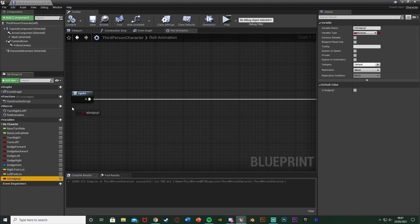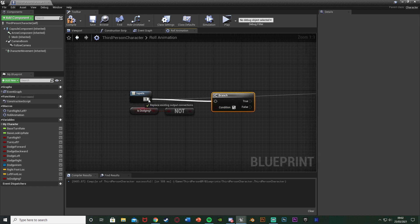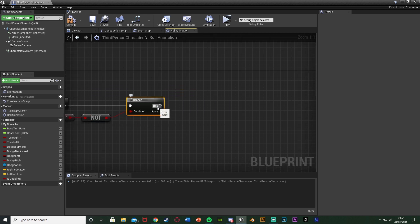Drag and drop to get "is dodging", then get a Not Boolean — so if we are NOT dodging — and that goes into a Branch (hold down B, left click). Connect the execution into the input and the condition being that Not Boolean. If we are not dodging we want to be able to dodge again; if we are dodging we don't want to do anything. Out of True we want to dodge, False we don't.